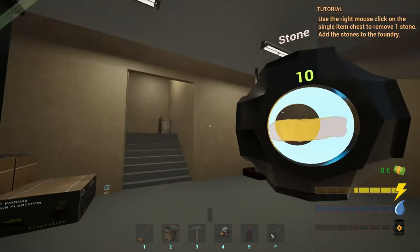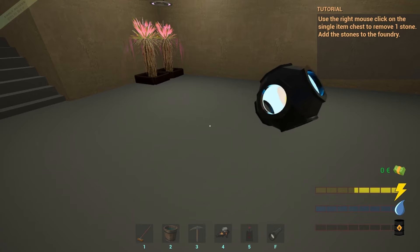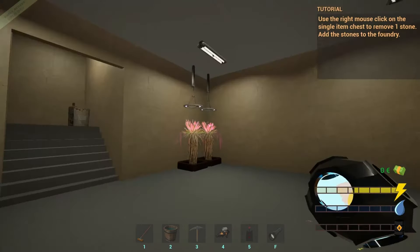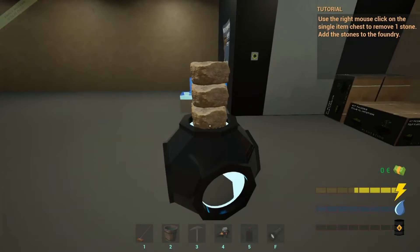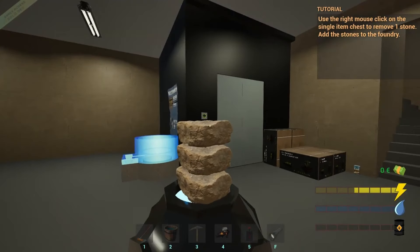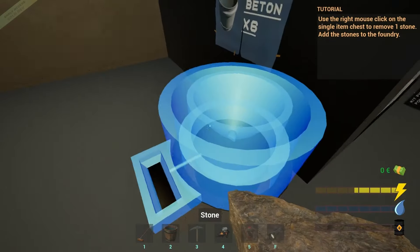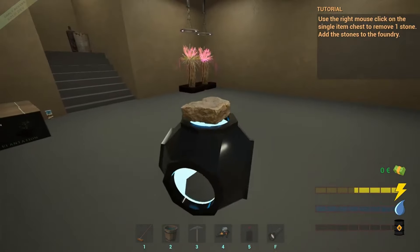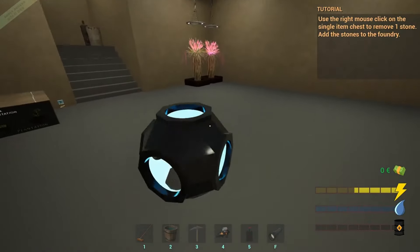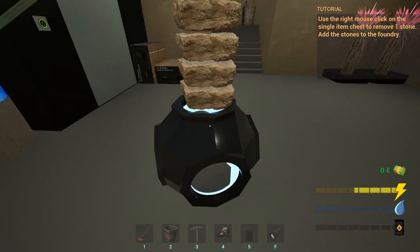I click the box and first I get a letter in my hand. What do I do with it? I never could figure out where the inventory was. So I drop it. I click on the box again and get some kind of license — no idea what that's for. One more time I click on the box and get keys. At this point I just hold onto the keys.